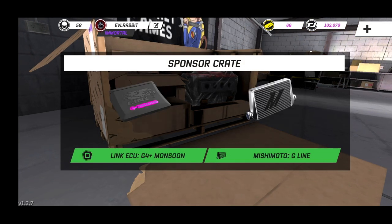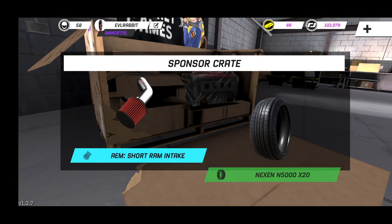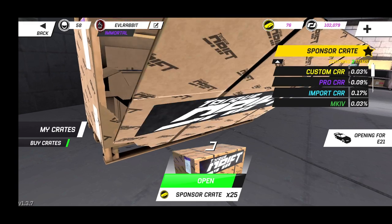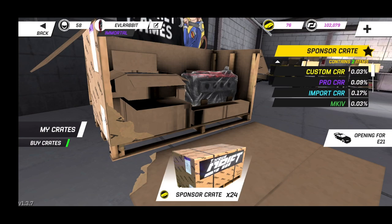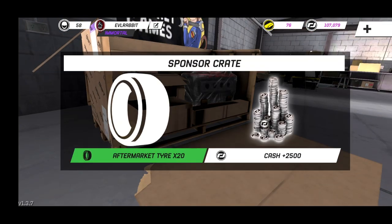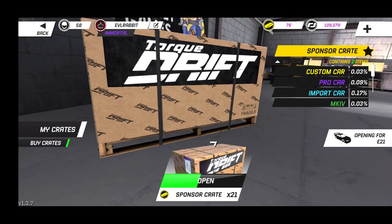Two sets of aftermarket parts — aftermarket intercooler and aftermarket ECU coming in clutch with some parts. We're definitely gonna need as many parts as we can for this car to make a decent build. Import intake, then tires. So far so good — we haven't had pretty much any real busts, other than we don't really need tires. Some more import parts, import suspension, import turbo — that's a good pull. There's another five thousand dollars, so that's ten grand we could spend. Still got 23 more to go, some more money, some more tires.